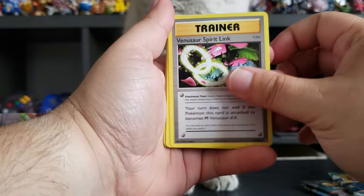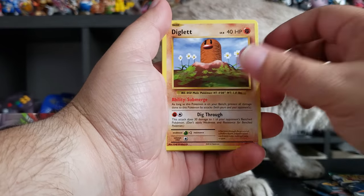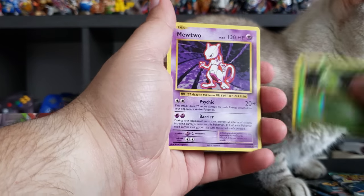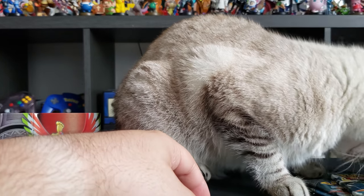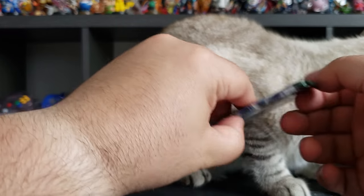We got Venusaur Spirit Link, Magma Potion, Volturp, Diglett, Caterpie, Poliwag, Metapod, and Mewtwo — sweet! Put that aside. By the way, this is Nala. Now let's open Sun and Moon Guardians Rising.